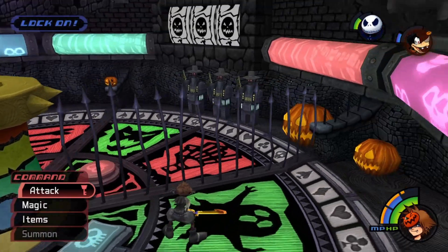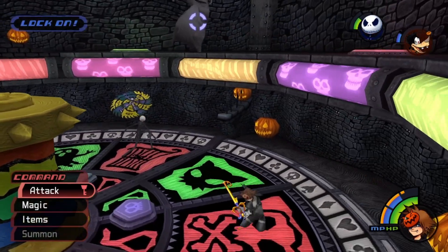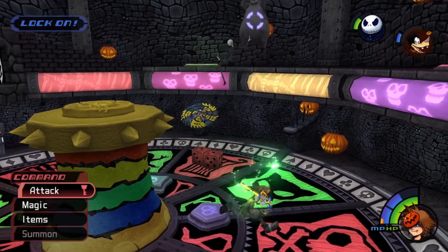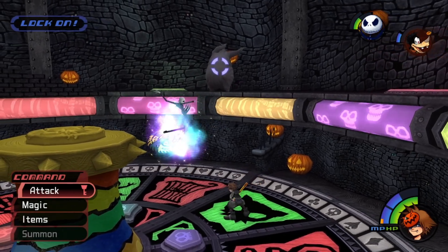He's going to knock us off again — you can only get in three, possibly four combos before he throws you off. Then he throws down those dice that we can try to parry. Unfortunately one hit me and I wasn't able to knock any back at him, but that's fine.